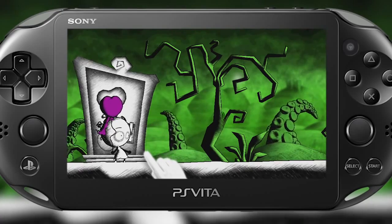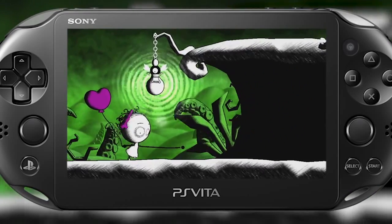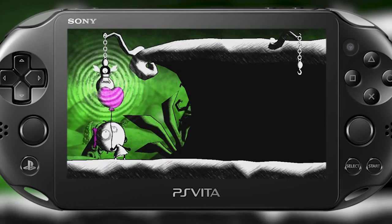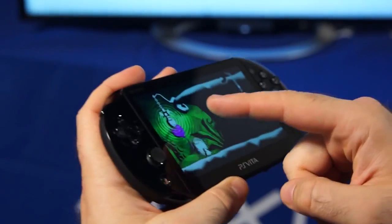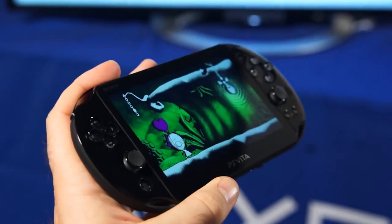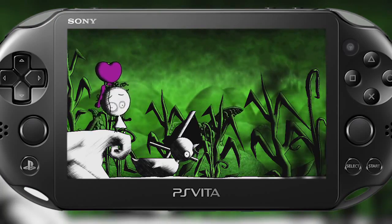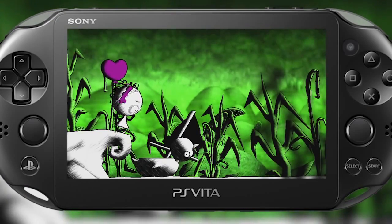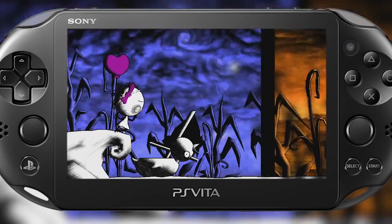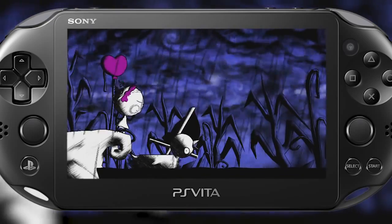Up first we have Murasaki Baby, a game that's exclusive for the PlayStation Vita and makes full use of the intuitive touch screen and back screen controls. Murasaki Baby is an indie game featuring puzzle platforming gameplay. You'll enjoy a vast array of artistic work and intuitive gameplay as you use the back touch screen to make full use of abilities and changing environments. Murasaki Baby is the only game this month that is not cross-buy, so this is only for the PlayStation Vita.